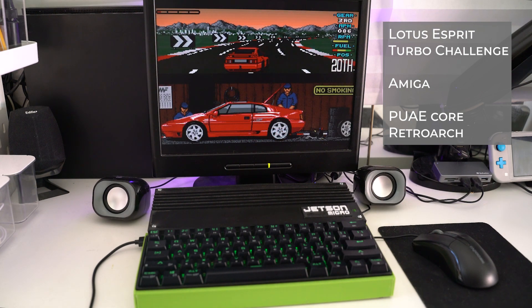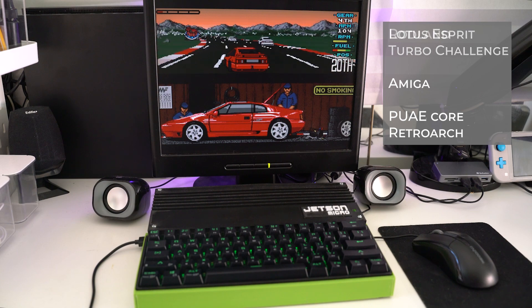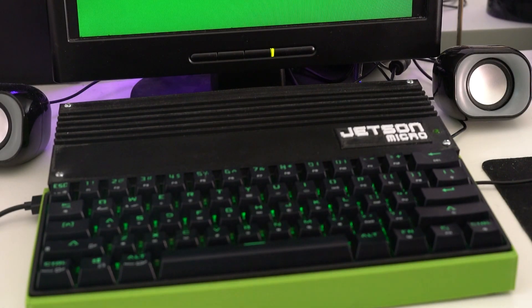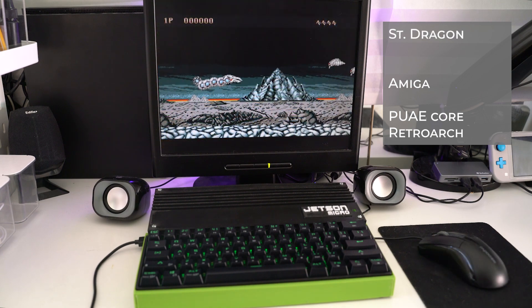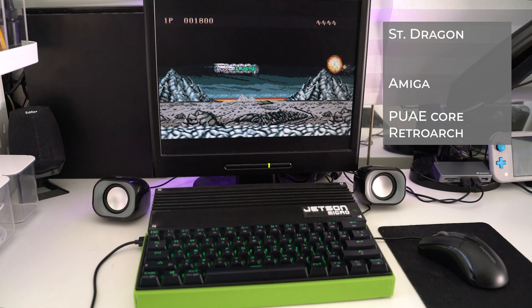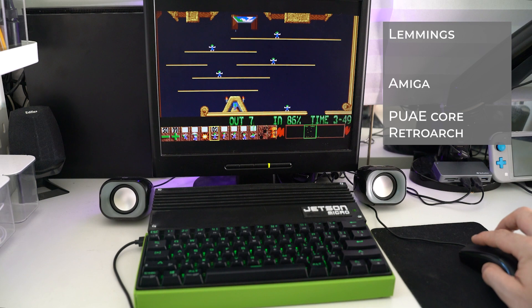Starting with the Amiga first — this thing really shines. Using the PUAE core in Retroarch it handles everything beautifully, and the built-in floppy disk noises are just perfect. We could have set up WHDLoad and had this booting like a hard drive, but I quite liked just running disk images. It was basically set up to load Amiga disk images and it felt just like using an Amiga 500.